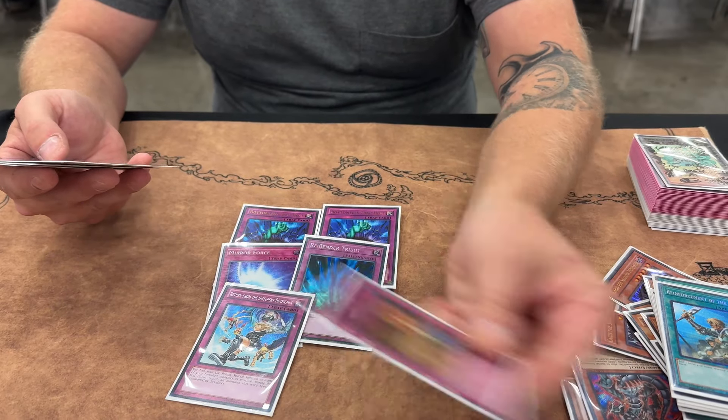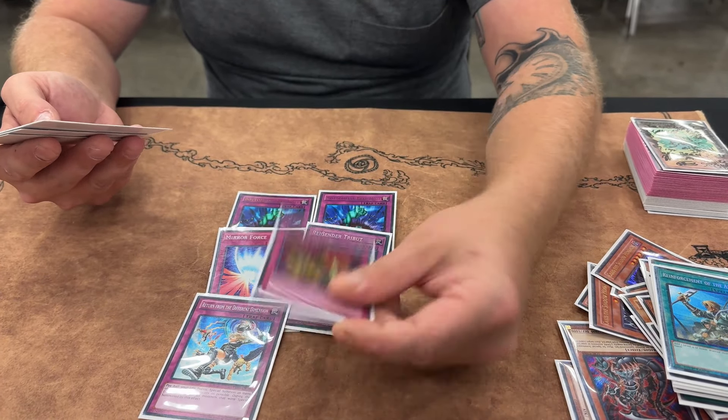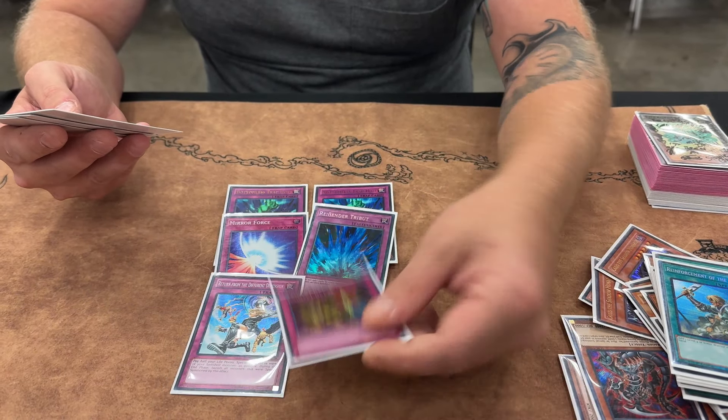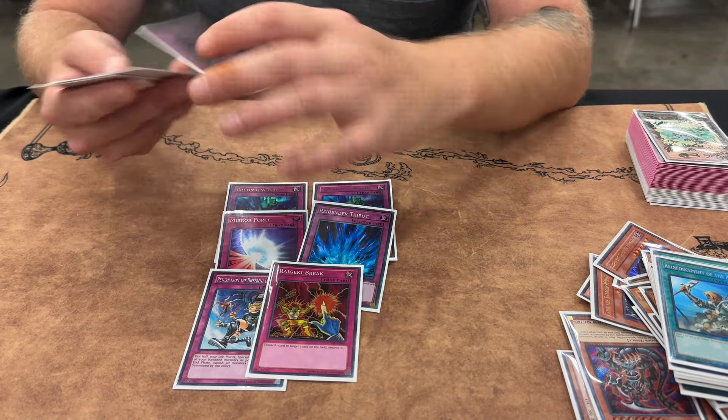Raigeki Break — I liked it over Wing Blast because I don't want to deal with the problem coming back, and it helps against backrow and different things. I like Break a lot better, and having the Blast as a discard option is good — like a water or a hero, or if you have a Necrogardner.